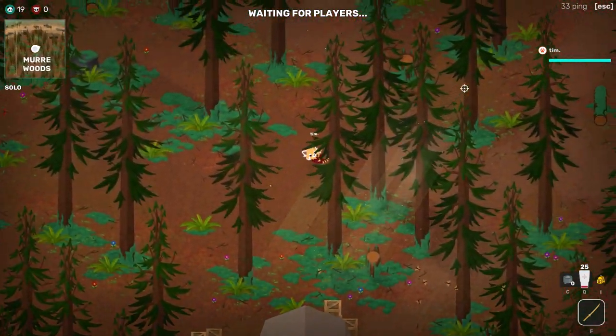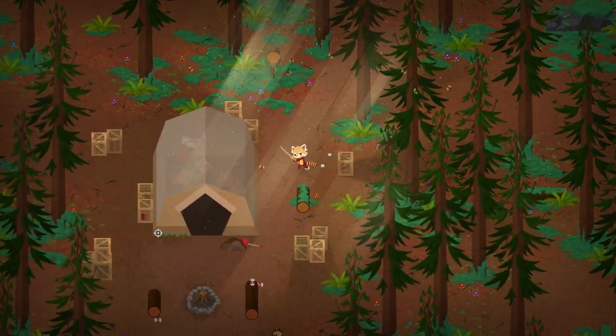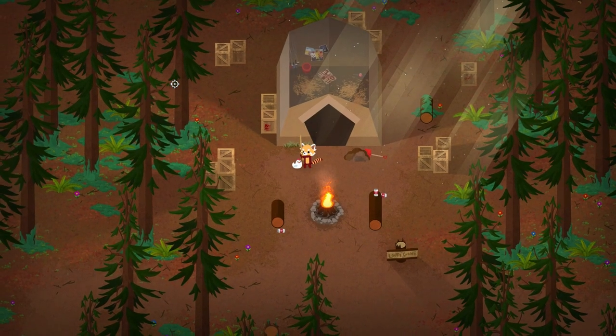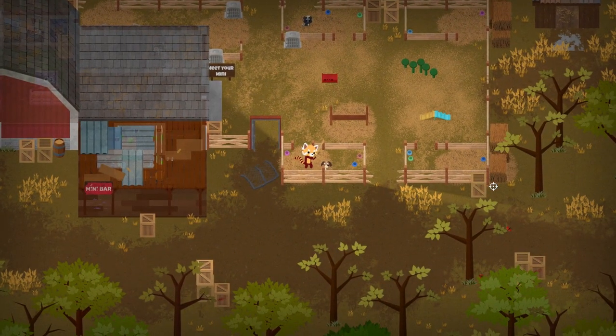There's some fun extras dotted around the map that might be worth a visit too. In the Myrrh Woods north of the Super Stage, you can find an old campsite where the only remaining denizen is a little chicken fella — you can pet it! If you're looking for more animals to pet, the mini zoo out by the farm has a few minis that are eager for your attention.